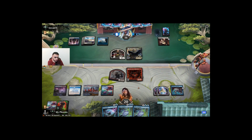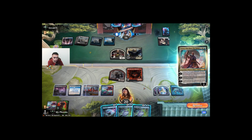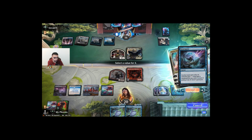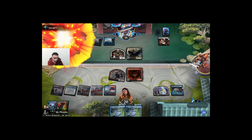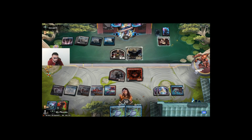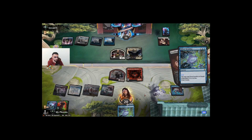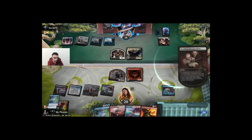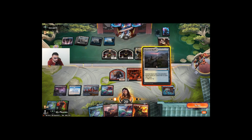Let's see their phase here. The Faerie Who Slows the Sunset. Drawing lands here is pretty bad for us, but we drew Mishra's Command, which is really good.